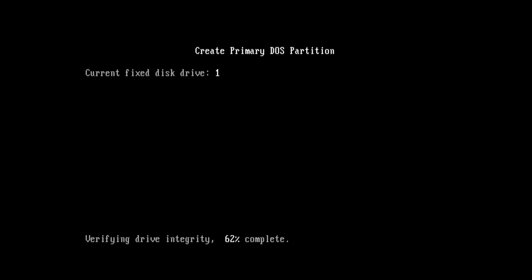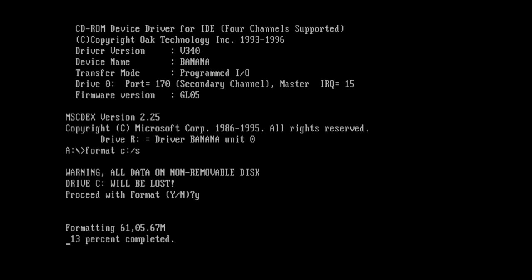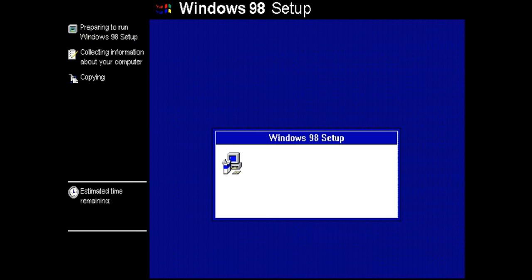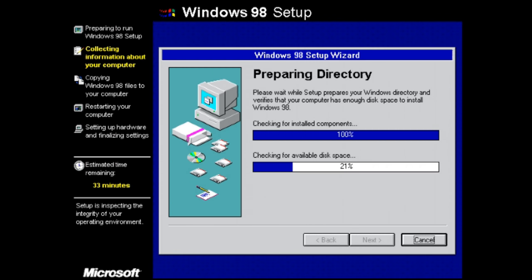Installing Windows 98 is pretty straightforward. Head to the WinWorld website and grab the OEM version — that one is bootable. Burn it onto a CD, partition and format the SSD, then install Windows 98. I'm using an automatic answer file to speed up the installation; I'll put a card on screen linking to a video on how to do that. After Windows 98 is installed, the VIA chipset drivers are next — I'm using version 4.55, which is what's available on the Gigabyte website. It automatically enables DMA mode for storage.